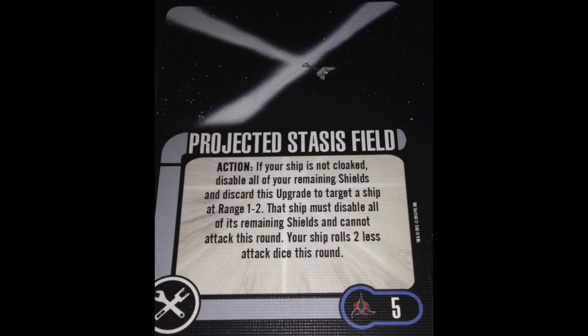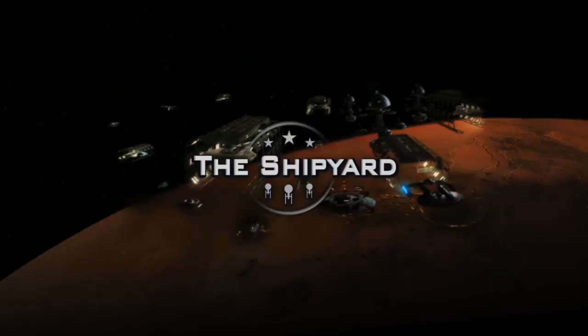That's why Projected Stasis Field is my number 1 card. Now, you can argue that if you use it, your opponent can come back and Warp Jump — and you're absolutely right. So don't use Projected Stasis Field on a ship that has Warp Jump, or even on a ship that has Quark hiding a card, because it might be Warp Jump. Be smart about it. Pick your moments — it's all about striking at the right time.